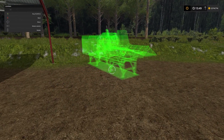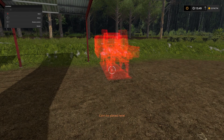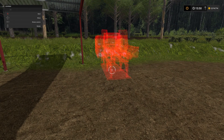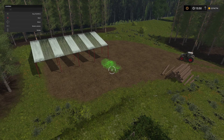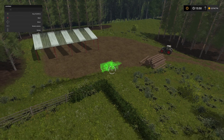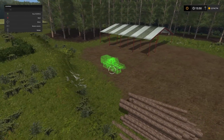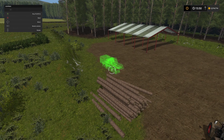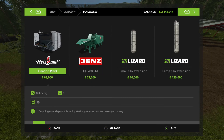So we will put this somewhere here. Bear in mind we are pulling trees directly into this to chuck our logs in. I think here would probably be a better idea - there we go, we will place that there.